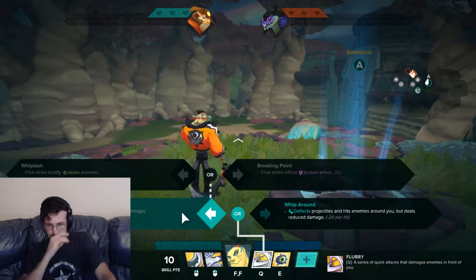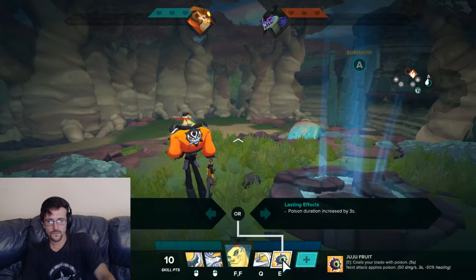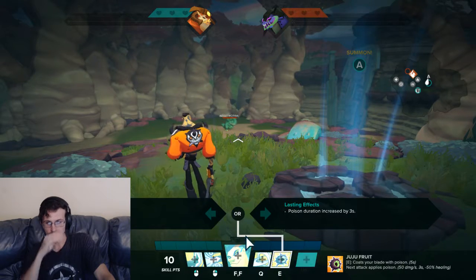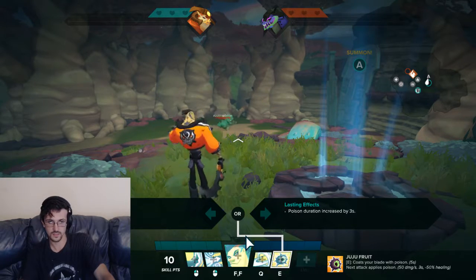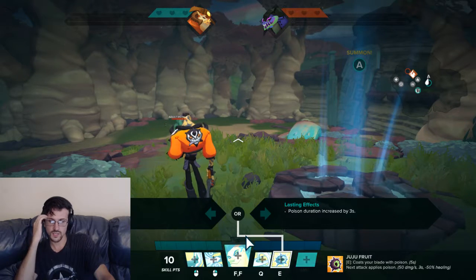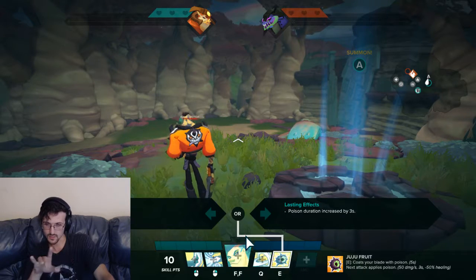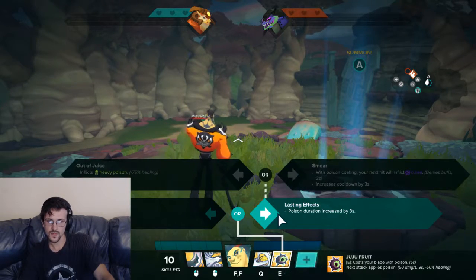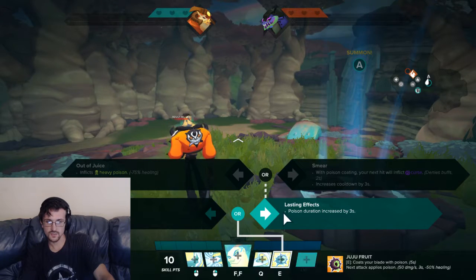If they have two tanks that are hard to kill, go Broken Armor and Breaking Point. For Juju Fruit upgrades — on use gain 15 stamina, which is nice since he works well with dashing, or increase poison duration by three seconds. For damage you can inflict heavy poison — still deals damage but applies negative 75% healing.